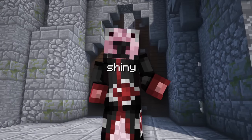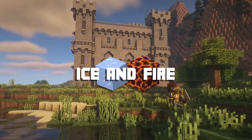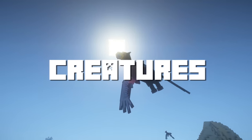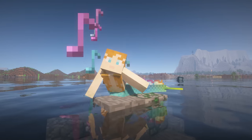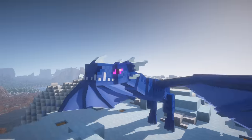Now, with our shiny new armor and a place to call home, we can find what the Ice and Fire mod has in store for us. This was the mod that originally inspired this video, as it adds so much to the medieval theme. This mod adds many new mythological creatures, including cyclopses, gorgons, sea serpents, trolls, sirens, hydras, and of course, dragons, along with many more.